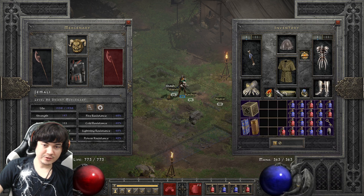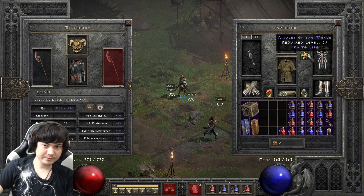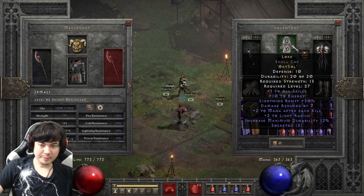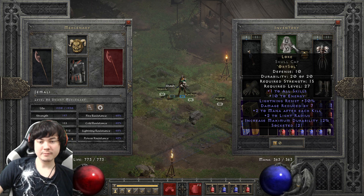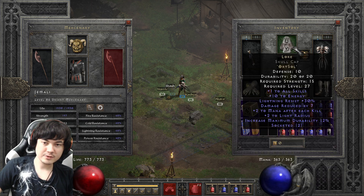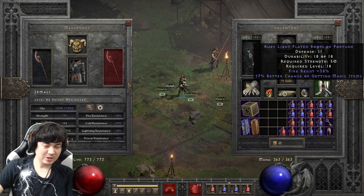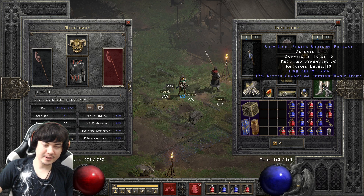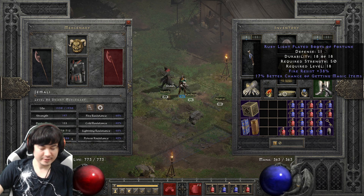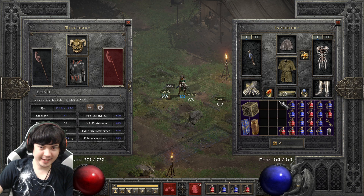Amulet and rings are just whatever you find — some random mana and life. The helmet is Lore, of course. This helmet is really good: plus skills, mana, resist, damage reduction, mana per kill. It's insanely good for basically no value whatsoever. The boots I just bought from a vendor — just resist boots to flush out your resists, because you need to be able to survive Fire Enchanted and Cold Enchanted if you want to kill cows without dying.